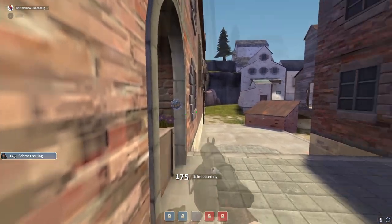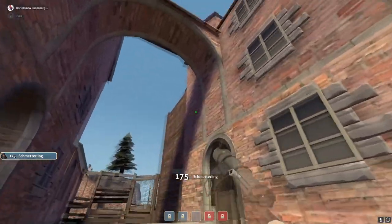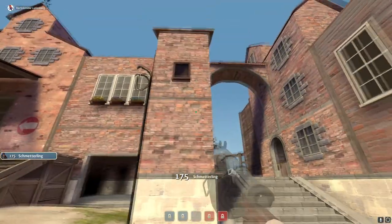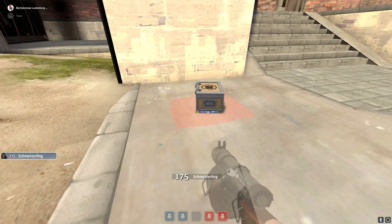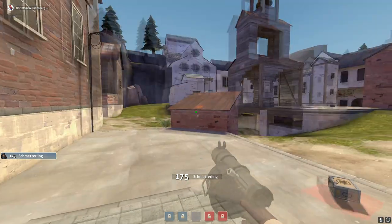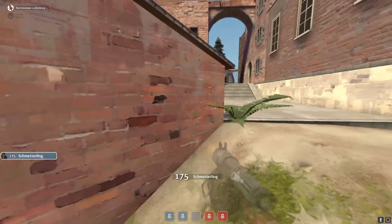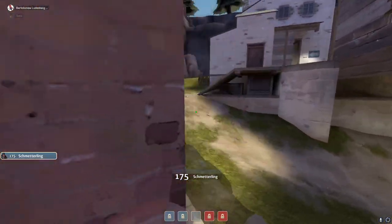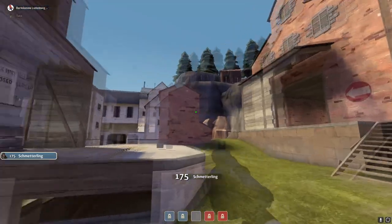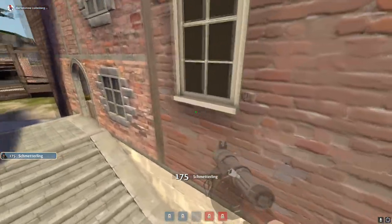Trapping the ammo box is also insanely good because their team literally cannot see it — nobody will just look there. Usually people run out of ammo, grab the ammo, and they're dead. You can put some stickies here. Under, you're not really trapping under, but if you want to trap under right here, I think this works. I'm pretty sure these firepots — yeah, you can hide stickies into the firepots.